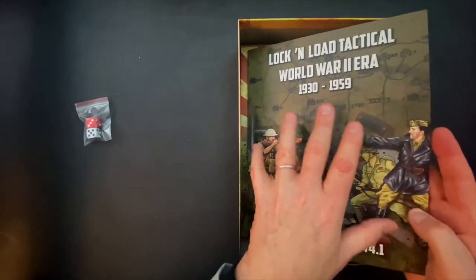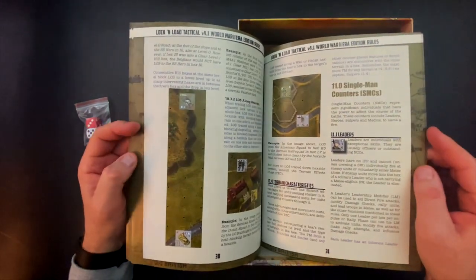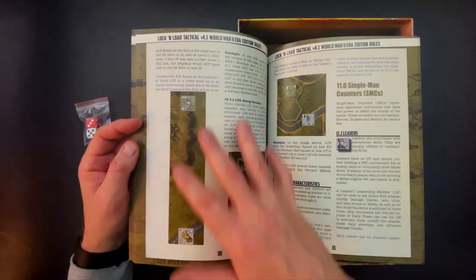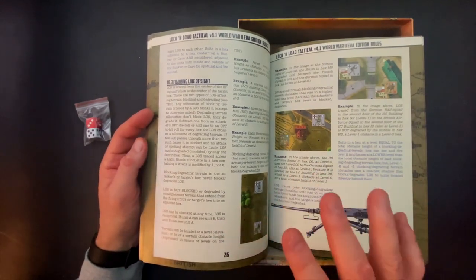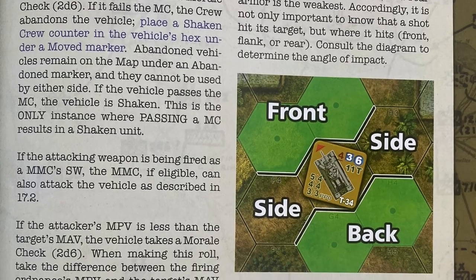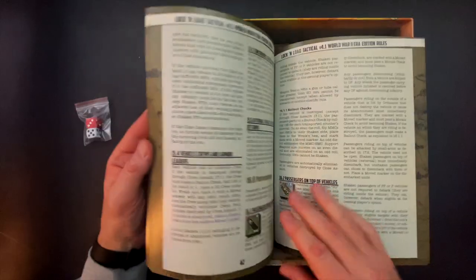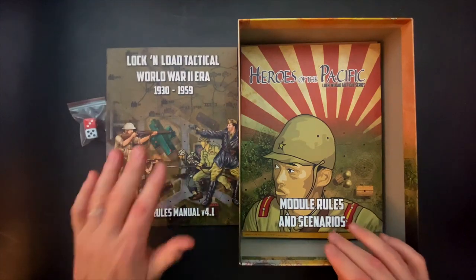Maybe at some point this will get updated to the more recent version. If we take a quick look at the manual, it's over 60 pages — very typical of Lock and Load Publishing, large print so it's easy to read, two columns, lots of graphics and information. I don't see any reason why this would be something you couldn't pick up and play. These look perfectly clear, very well executed, really nice rulebook.